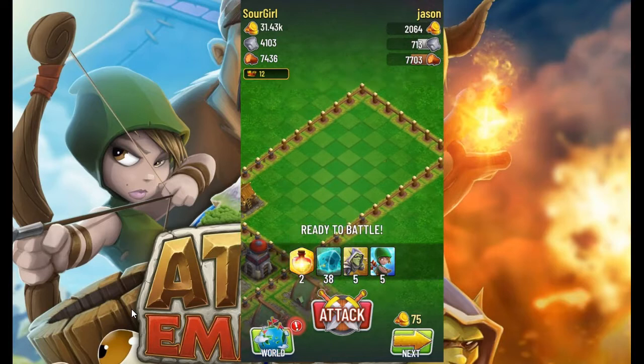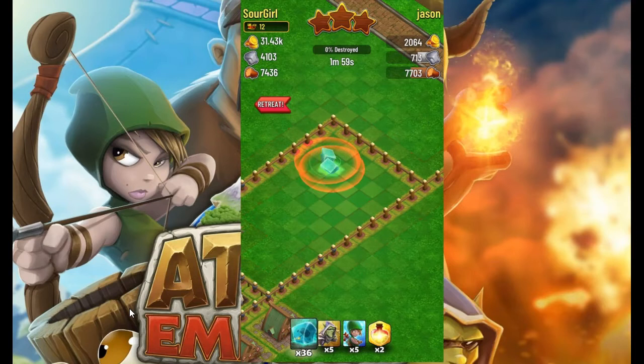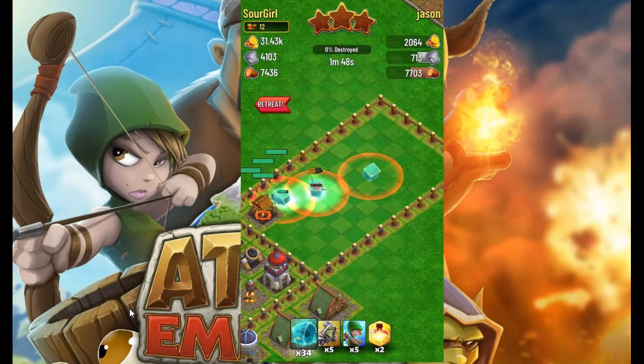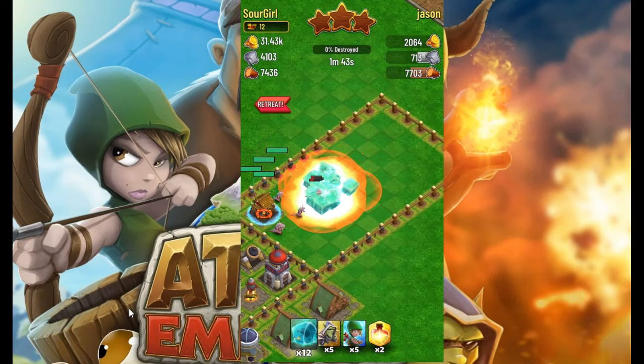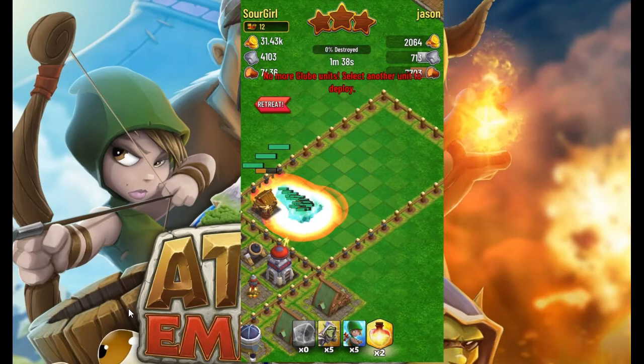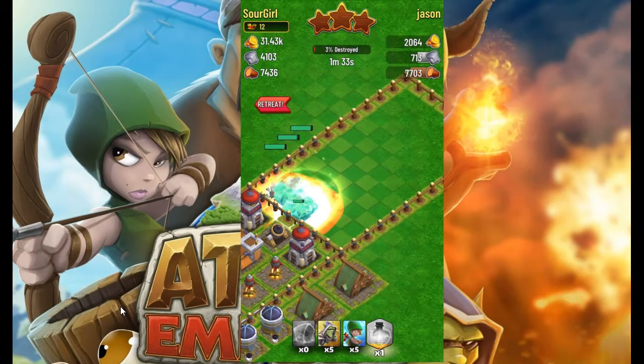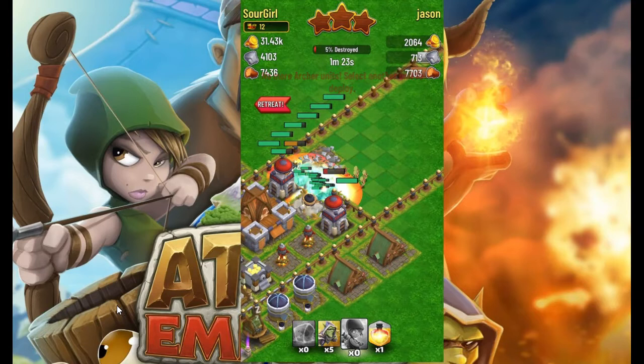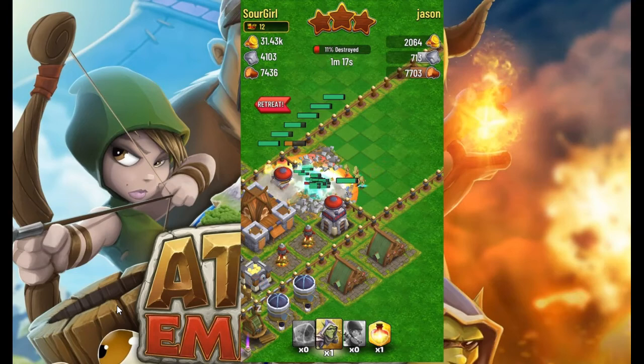It is a very hard counter to the sentry units. There's a sentry base right here — a perfect prime example of what this troop can do. We're going to go ahead and drop the Gloves down here. Just a couple of Gloves will go ahead and disintegrate these sentries. They also kind of shred through walls pretty well. They don't do zero damage per second — they do some damage, which is very deceiving.